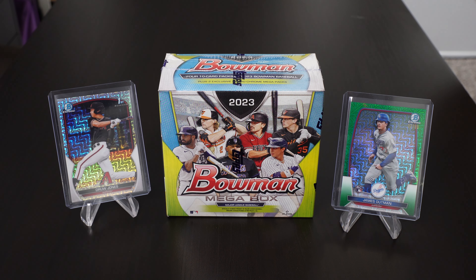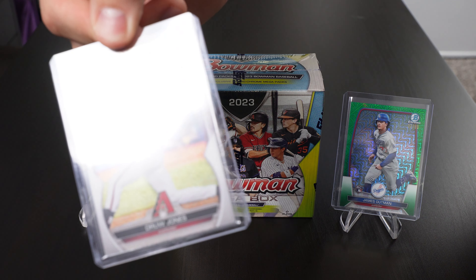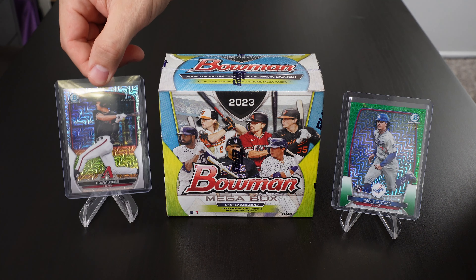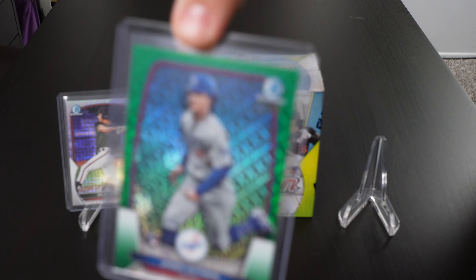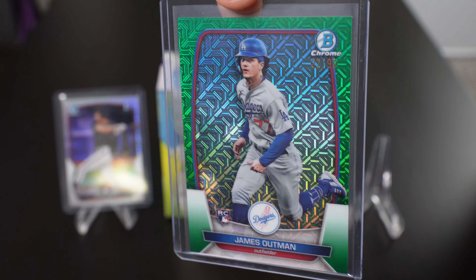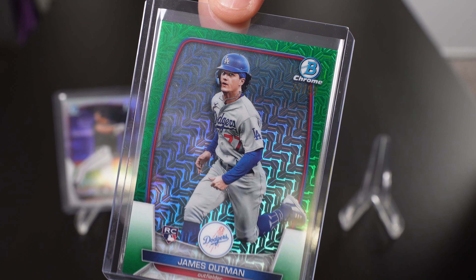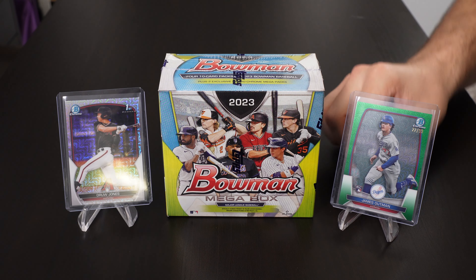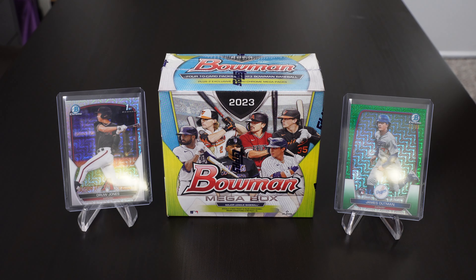Hey everyone, it's Sean and I'm back with my girlfriend. We're going to be ripping another Bowman Mega Box. Our first box was not too bad — we got a cool Drew Jones mojo card and a James Outman green numbered to 99, number 22 of 99. So that was in our first Mega Box. We're hoping we get lucky again.